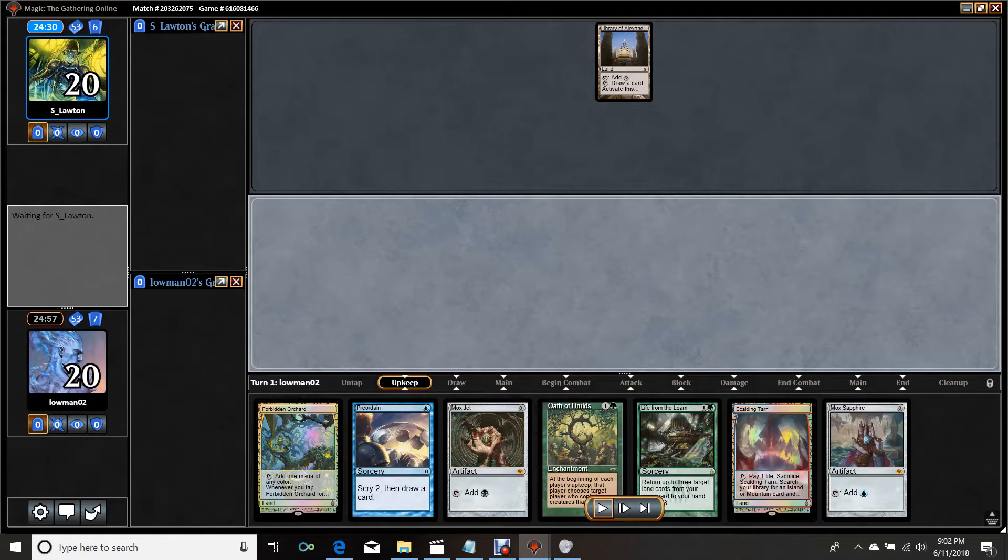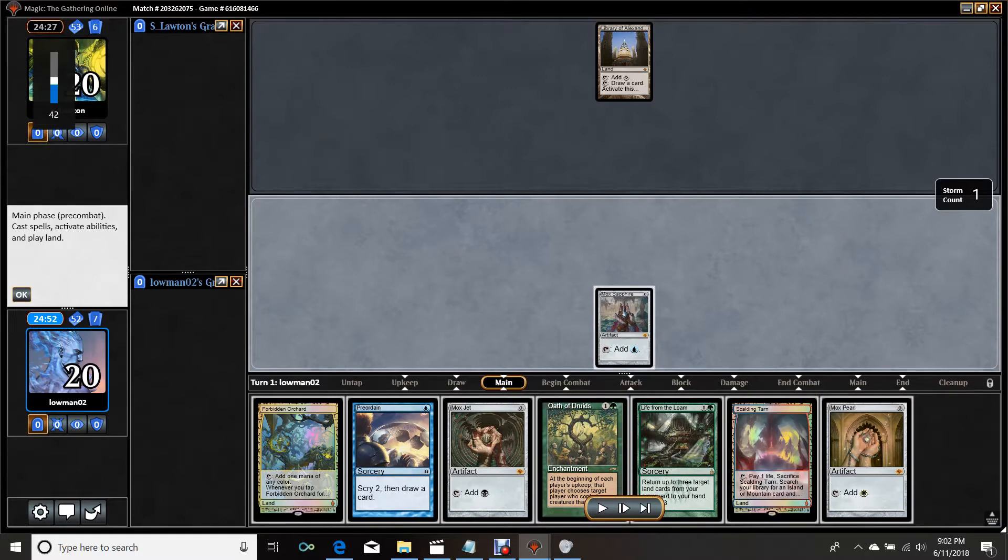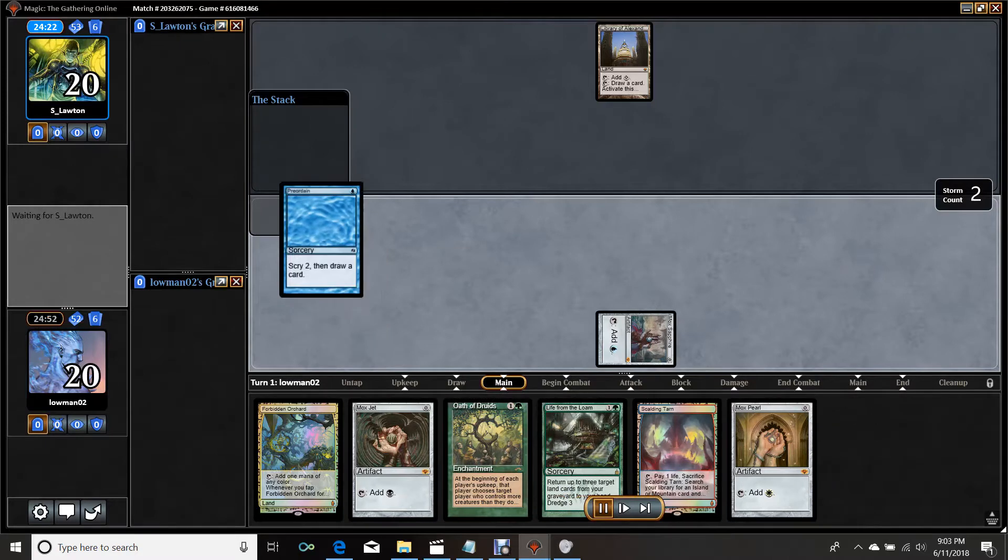Typically speaking, it's still going to be right unless you're playing Oath yourself and have Forbidden Orchard. With Library, people tend to keep greedier hands, and if you have Force of Will, you definitely have to pop it here. The best way to beat a Library, at least in my experience in the blue matchup, is to become the beatdown, because you need to end the game before they can grind out card advantage. Kind of the same as old school 93-94, but here it's exacerbated because there are so many fast combo decks.